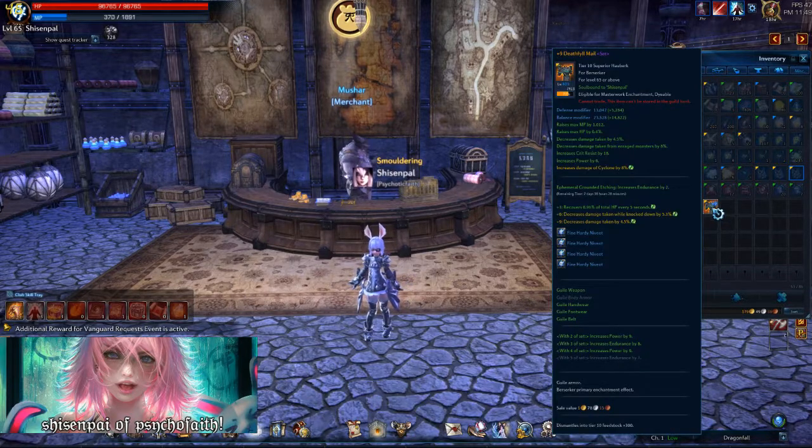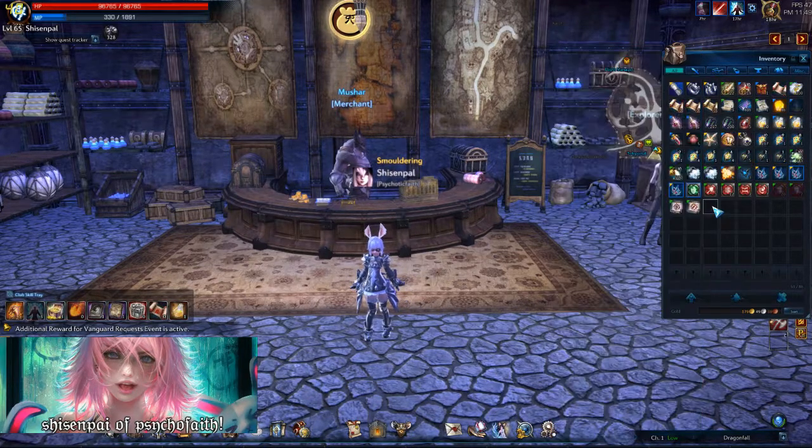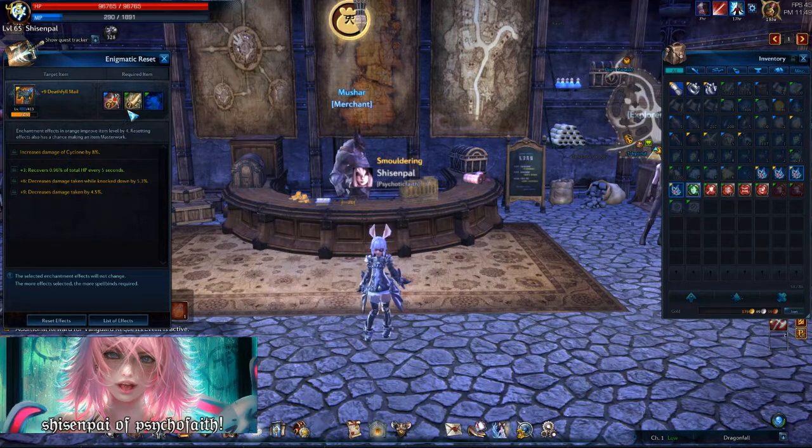Now this is going to open up a window, and we're going to play a little game of RNG. The little locks you see on the screen — you can use spellbinds to lock stats, but we're not going to worry about that because this is low level gear. You want to save spellbinds for higher level tier gear.